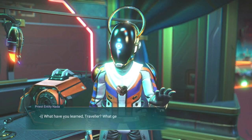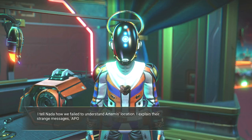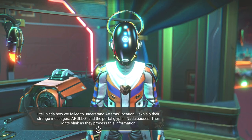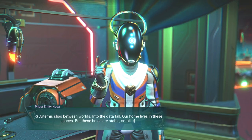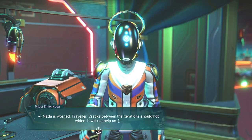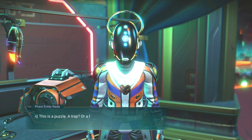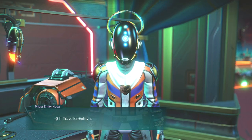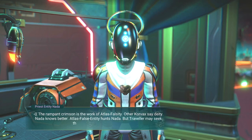What have you learned, traveler? What generates the Artemis entity signal? Mention the portal. I tell Nada how we failed to understand Artemis' location. I explain their strange messages, Apollo, and the portal cliffs. Nada pauses — their lights blink as they process the information. Artemis slips between worlds, into the data file. Our home lives in these spaces, but these holes are stable, small. Nada is worried, traveler. Cracks between the iterations should not widen. Artemis entity still does not remember Nada? This is a puzzle — a trap? Or a tragedy? Apollo entity is unknown to Nada. More puzzling still. If traveler entity is curious, Nada has advice. The rampant crimson is the work of Atlas falsity.